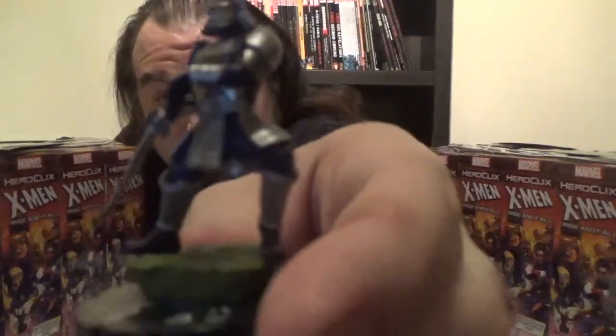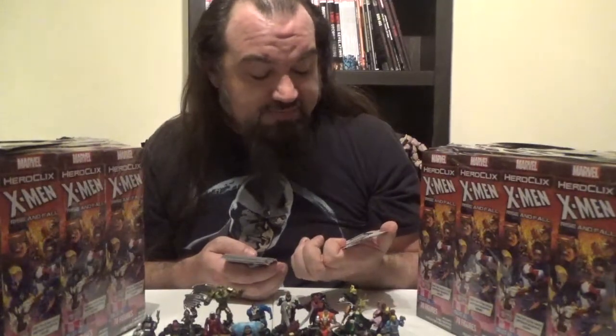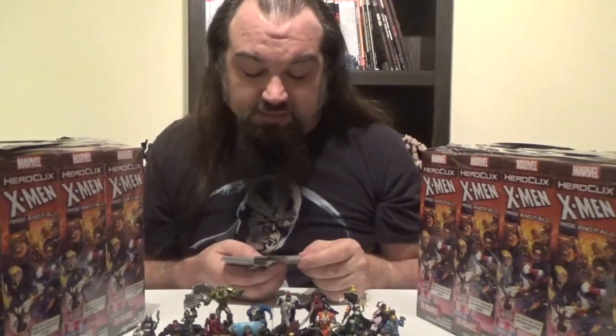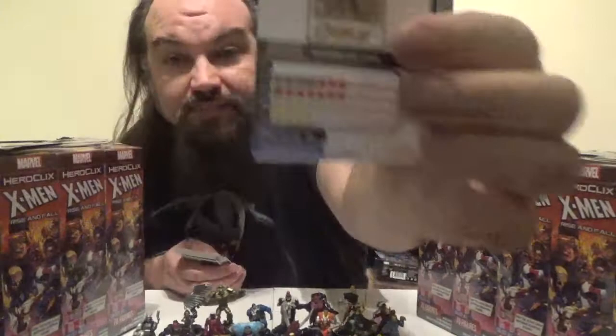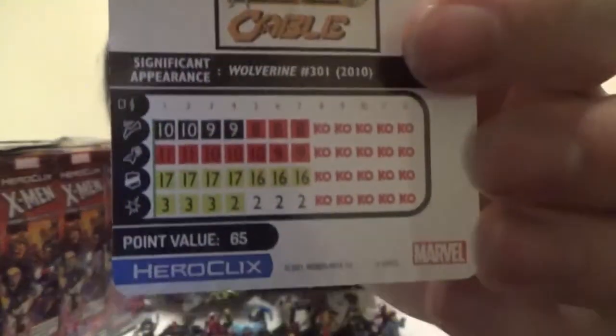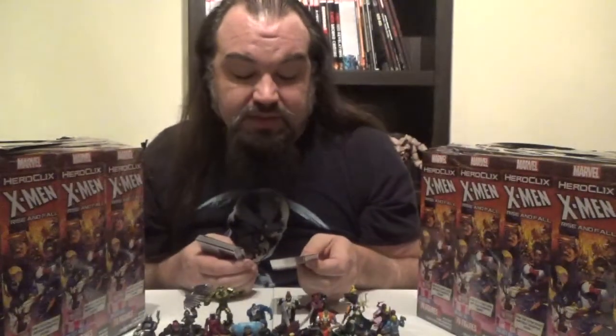Next up, we've got Silver Samurai. I love how they're using the Krakoan design, though there's really nothing on the dial that points to him being Silver Samurai as he is on Krakoa. Silver Samurai comes in at 65 points, has the Hydra, the Hand, Armor, Martial Artist, Mystical, and Warrior keywords. He has a trait: Teleport Strike, which grants Phasing Teleport — when he uses it and moves 5 squares or less, after resolutions, he may make a close attack. His dial: Stealth, then Flurry, a full run of Blades/Claws/Fangs, a full run of Combat Reflexes, and Exploit Weakness. Combined with Teleport Strike, you can potentially get six penetrating damage clicks.